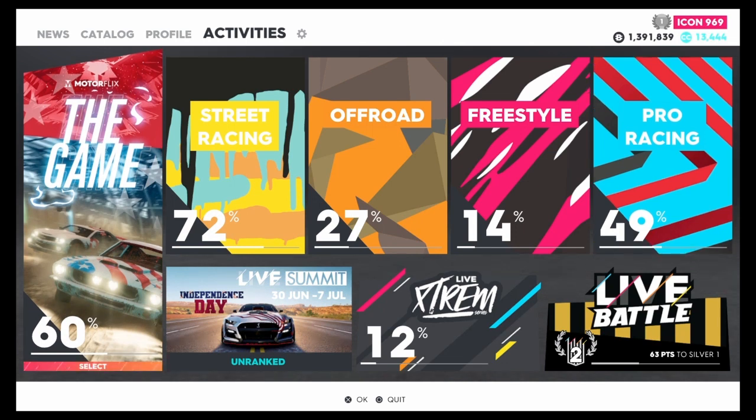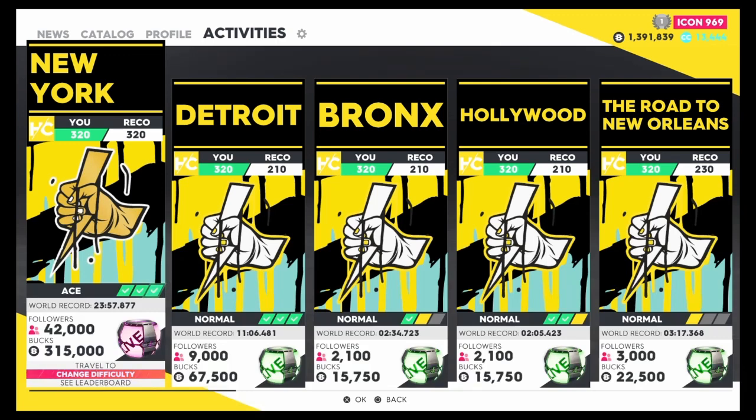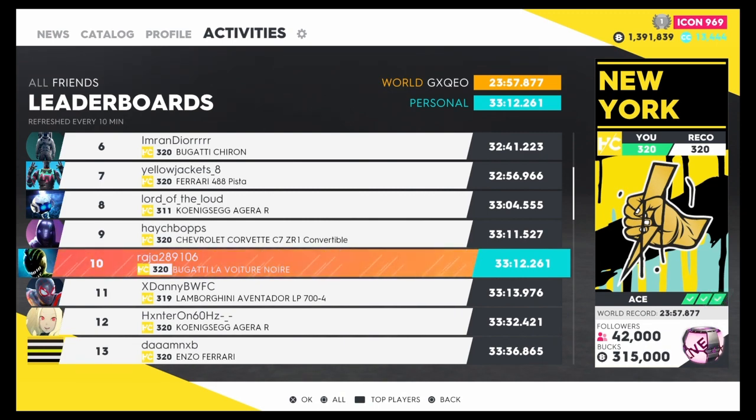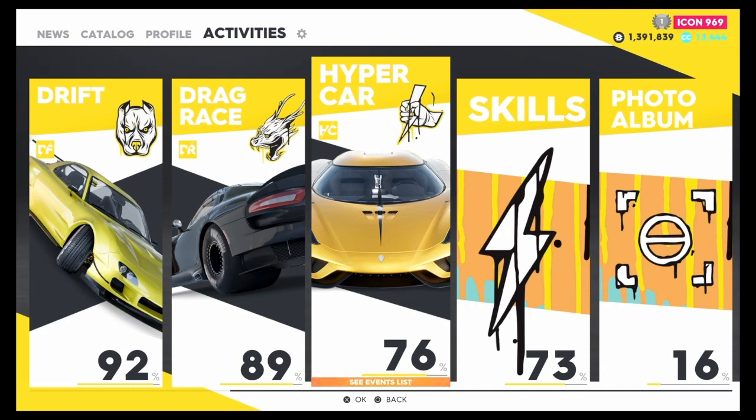These two races are quicker than New York, which is the race everyone talks about for hypercar grinding. New York takes me 33 minutes — the world record is 23 minutes, so 10 minutes more because I don't know the shortcuts. Even at 23 minutes, with a payout of 315,000 times 32%, you'd get about 415,000 per 30 minutes. But doing the street race gives you 500K in 26 minutes, so the Downtown LA South Strip is still better.